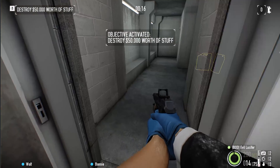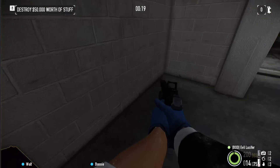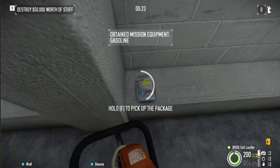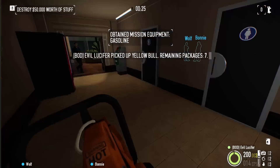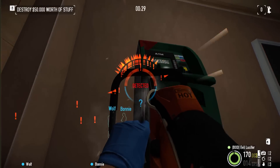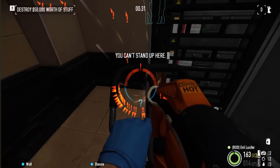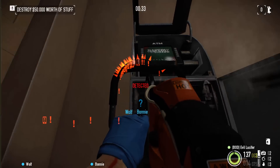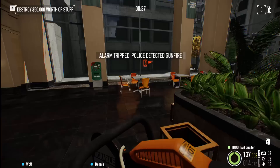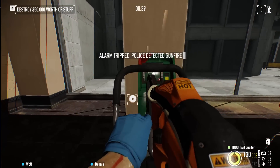Mask up. Grab one — oh, a package, that's good. Then just find all the ATMs, which I'm going to show you where they are. 230k each, and there are quite a few of them, so it's quite a bit of money.